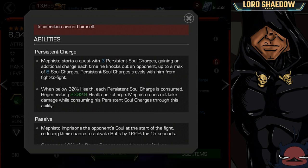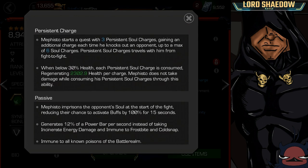Here's where that can come in handy. When he goes below 30% health, each of those charges are consumed and he regenerates health per charge — 2,302.9 at the moment per charge. Multiply that times a max of 6, and he's getting back a lot of health if he has all 6 soul charges with him.